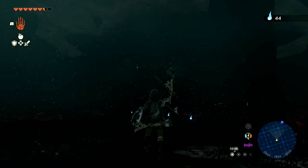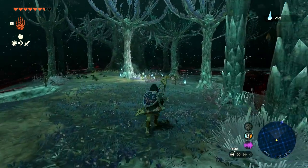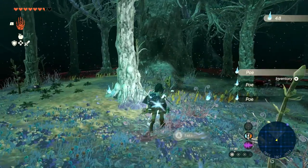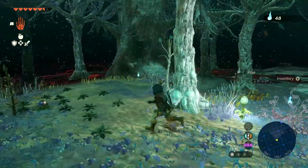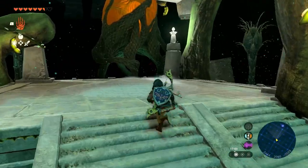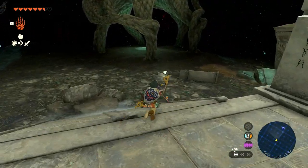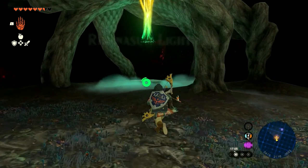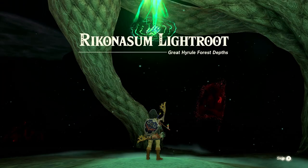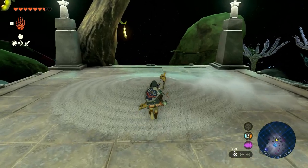Use bright bloom seeds to light up the depths to help you see where you're going, and avoid the gloom on the ground. Climb the trees if necessary and jump from tree to tree. You're looking for the Rinko Nasum light root. Following your marker placed on Korok Forest should take you directly to the light root. Be careful of enemies down there, particularly the gloom hands if they appear. Next to the Rinko Nasum light root there will be a concrete ceiling where you can ascend up to Korok Forest.